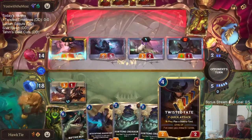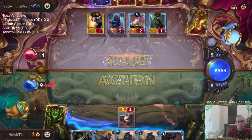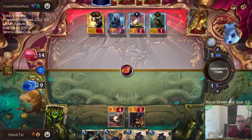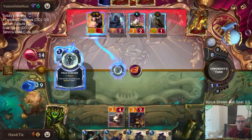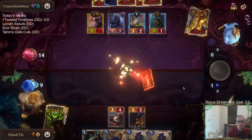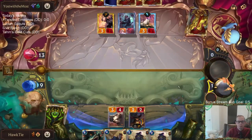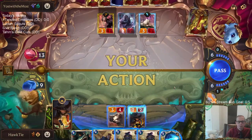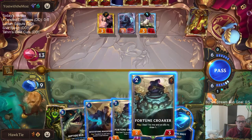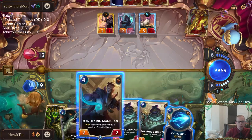They played the other 4/1 — I wanted them to play that so I could red card it. Deal me in — I should probably do this before they gem the Diana. They had Pale Cascade too. It would be better to play Fortune Croaker first and then Magician, but then Concurrent Timelines would transform the Croaker — I'd much rather have Timelines transform the Magician, so that's a little awkward.